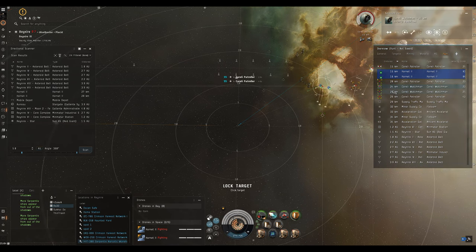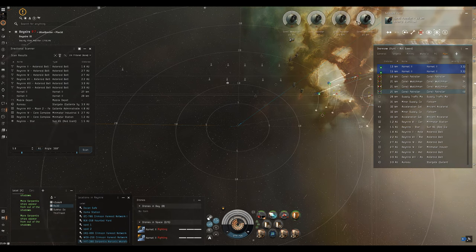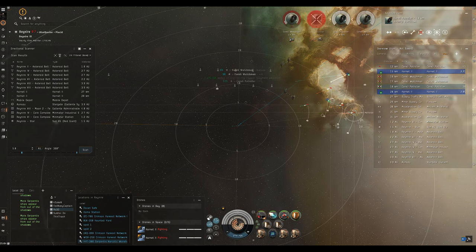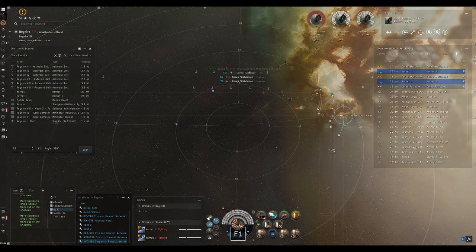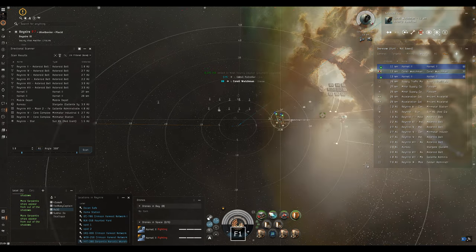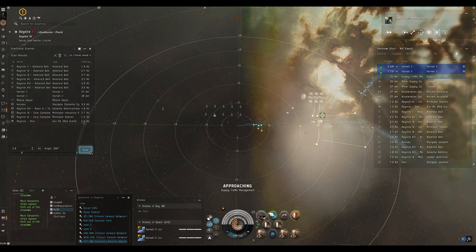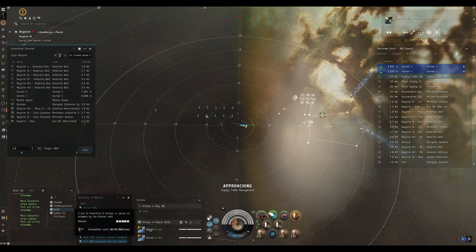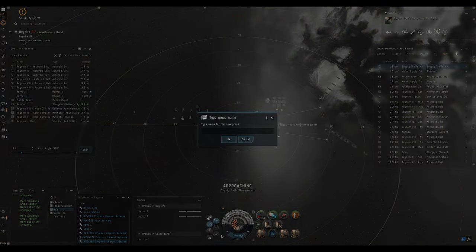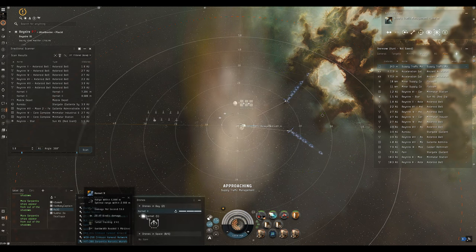An alternative to the target painter for running this site would be a missile guidance computer with a missile precision script. I had the target painter handy from when the HAMs were fitted. We've taken down the last rat in the first room with the last missile in the launcher - hitting our reload right as we go into the next room. Here in low sec I'm not skimping on the tank - if I were running these in high sec you could use much less shield.